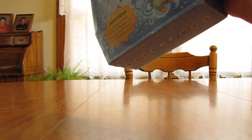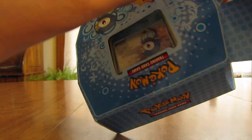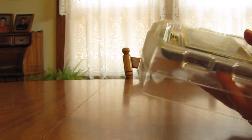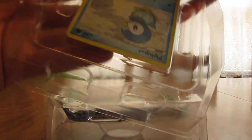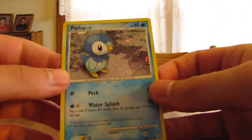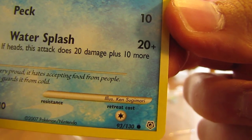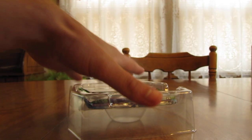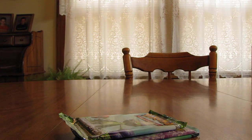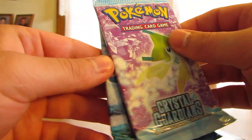It seems like in all these, you either get a Mysterious Treasures or a Secret Wonders pack, and then Power Keepers and EX Crystal Guardians. So, take a look here. Looks like this one has a Secret Wonders pack in it. I'll show you the special Apollo Common card here — Piplup. And then down here you can see just a regular Common. And the three Pokémon booster packs you get in here: Secret Wonders, EX Crystal Guardians, and EX Power Keepers. We'll go oldest to newest.